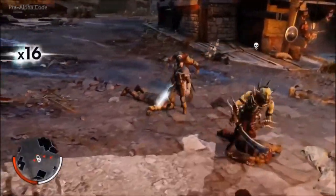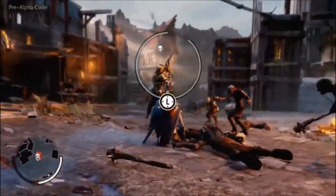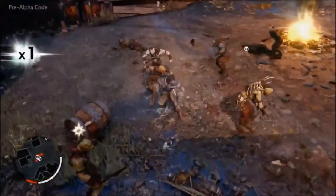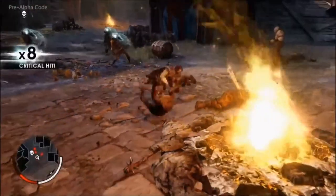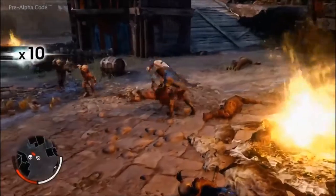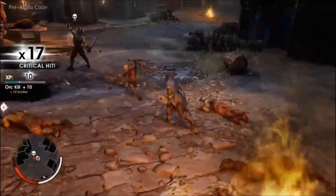Memory is an important feature of the Nemesis system. Ratbag is never going to forget that he only just survived his last fight with Talion. This unique combination of personality and history will make him distinct from every other enemy Talion meets. Ratbag is a coward at heart, and he's going to run as soon as the odds turn against him.